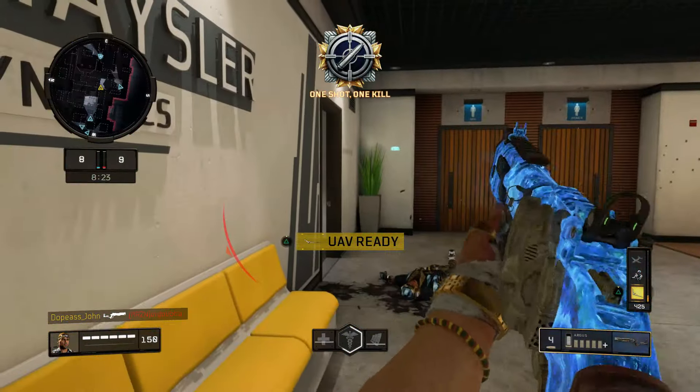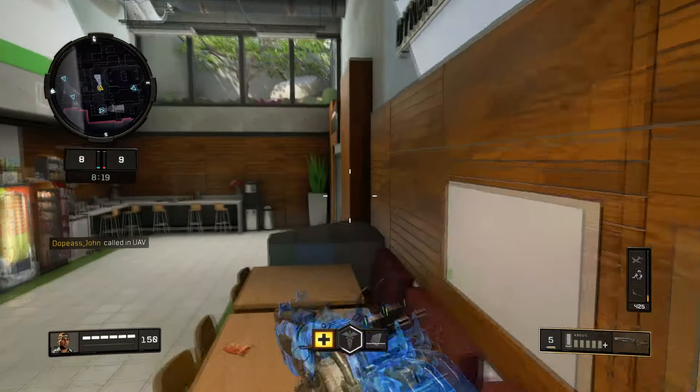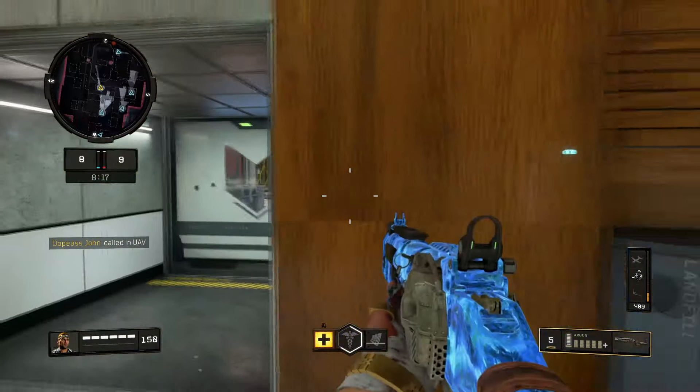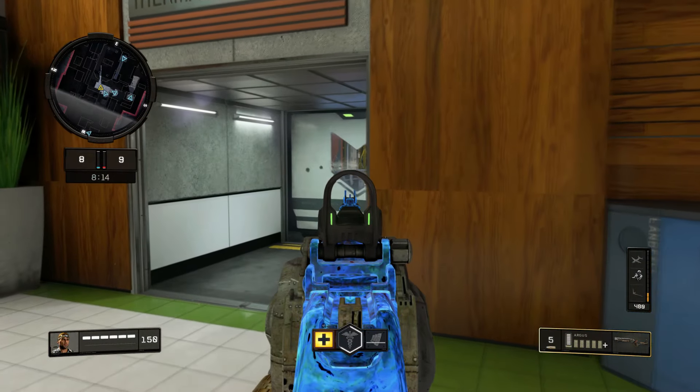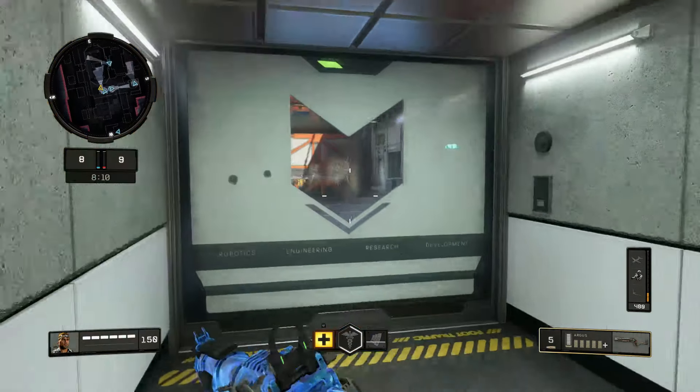Sit down! There you go, another kill right there. I got a UAV ready, let's get it. I was originally thinking about putting on extended mags on the Argus but fast mags is actually a better choice because you need to reload this thing pretty quick.